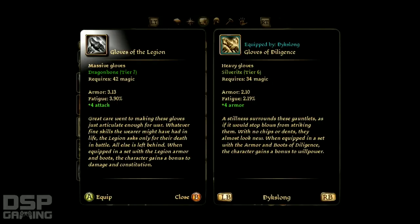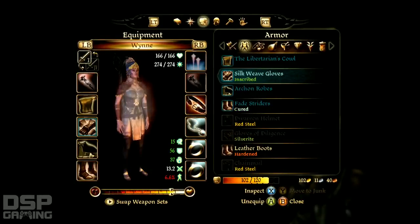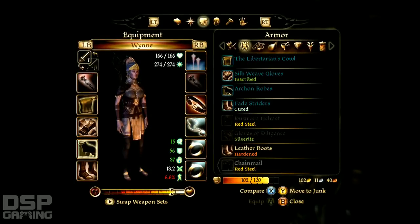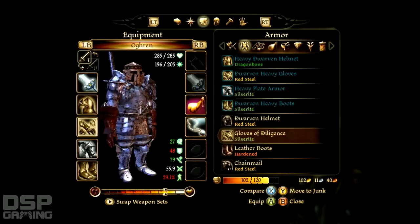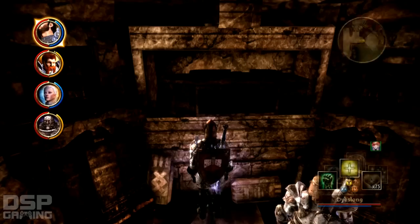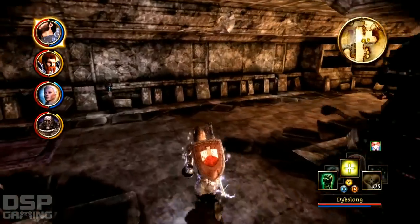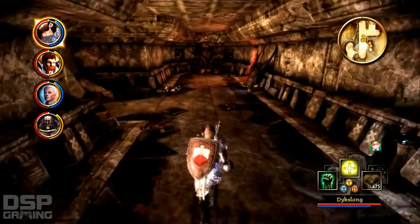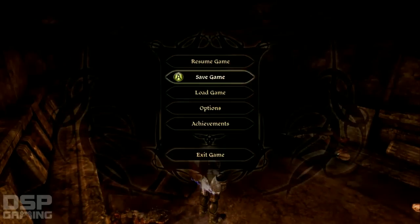They're better than what I have. She can't equip the gloves of diligence — that sucks. Give them the gloves of diligence. What I'm guessing is that maybe the armor... this is a side quest for this set of armor. Save again before we go into the side area.